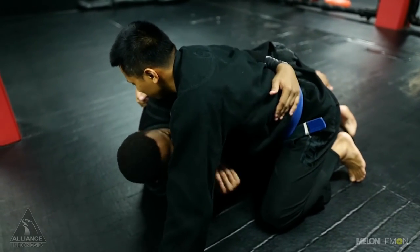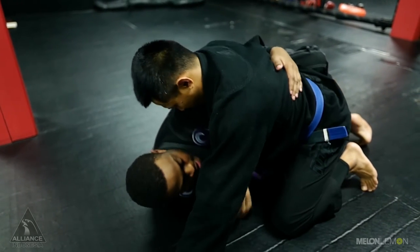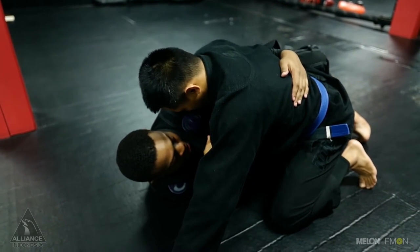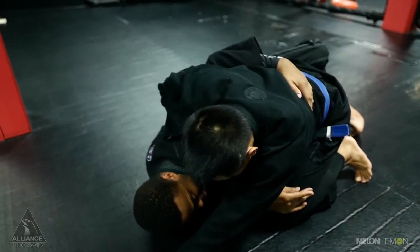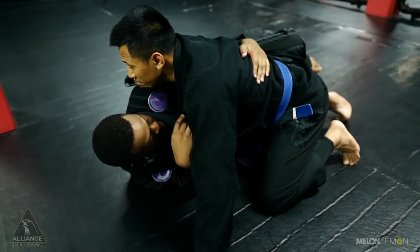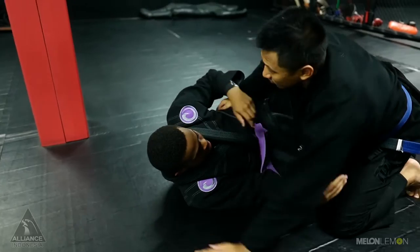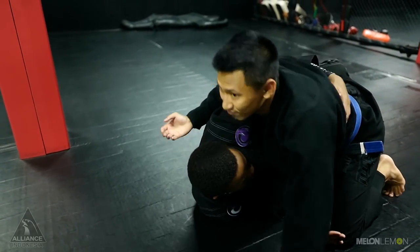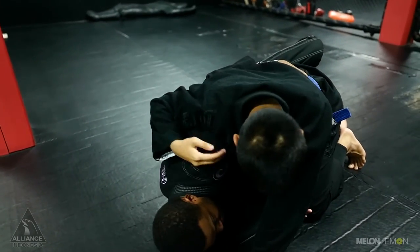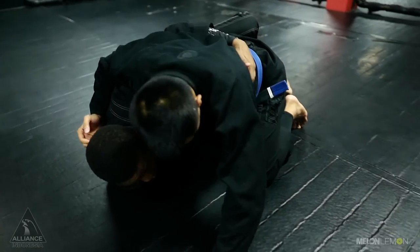You need to have the underhook in his armpit, and I try to whizzer in. I want to keep fighting him and try to make him an underhook. He wants to get that underhook and flatten me out. As long as I have this underhook, he can't flatten me out. He has to get that underhook and flatten me out. So, underhook on my shoulder.